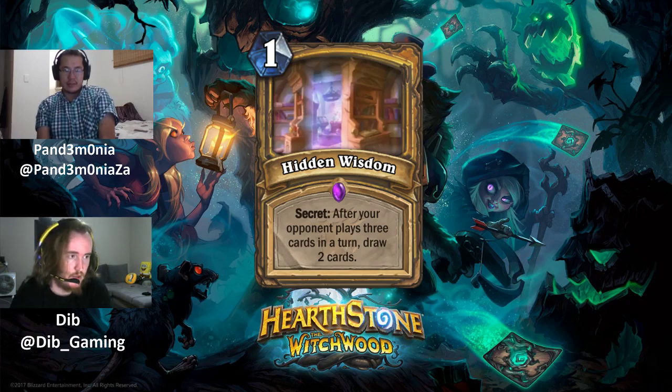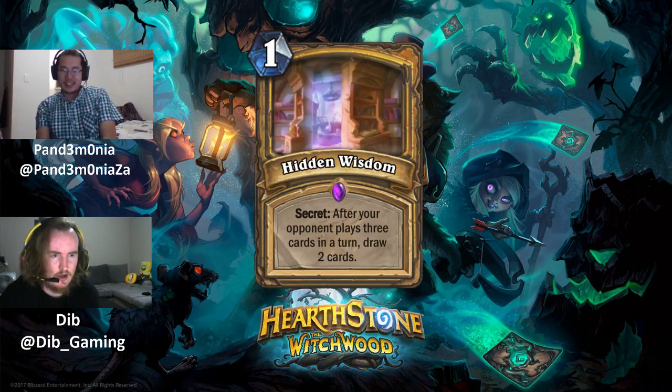Next is Hidden Wisdom, the new Paladin Secret. It's a 1 mana epic that reads: after your opponent plays 3 cards in a turn, draw 2 cards. Similar to Rattrap in Hunter, it's a difficult trigger to activate and largely up to your opponent. It's easy to play around in most decks and only really useful as a tech against very specific decks.